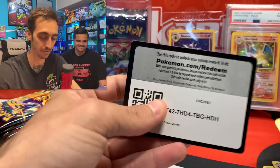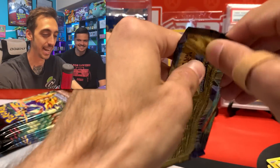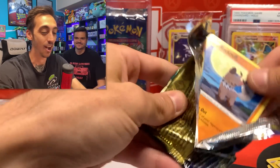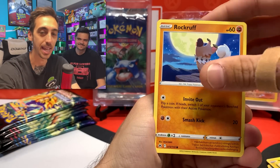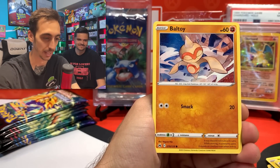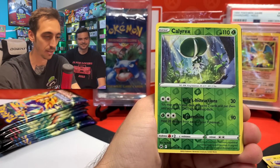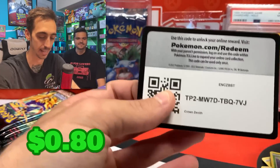Switch and Scizor in the first one. There's the code for you. What are we thinking is gonna be in there? Let's get predictions in the comments. Obviously you guys know what I want to pull, but I'd be happy with any of the starters. I'd be happy with like a Mewtwo. You're feeling the Blastoise? We got Calyrex and Rayquaza V — one that I've already got in the binder.